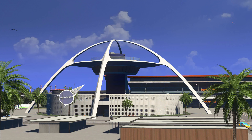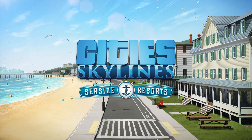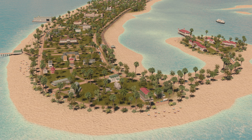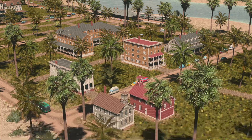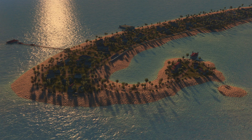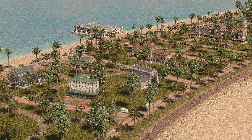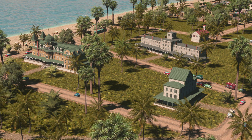This content creator pack is at the top of my list to add character to my city by having historical areas with older style modern homes. The second content creator pack is the Seaside Resorts creator pack, which adds a ton of older style buildings based on historical landmarks from the early 1900s around the United States. This pack also comes with a new library, police station, fire station, and an older style train station to fit the theme. It also contains boulevards and piers to make waterfronts more lively, and it's also at the top of my list.